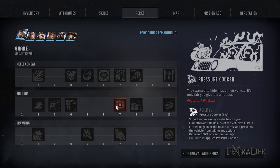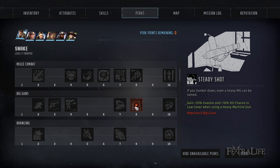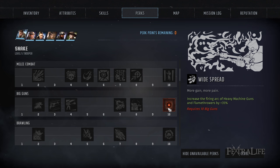Steady Shot is excellent for any heavy gunner, giving you extra evasion and hit chance in low cover — exactly what you want to do with a heavy machine gun. Having extra hit chance is so helpful because you're always going to have accuracy issues with these guns, and it'll help your heavy gunner stay alive longer. Widespread increases the firing arc of heavy machine guns and flamethrowers by 35%. Pick it up when you can because hitting as many enemies as possible is what being a heavy gunner is all about.